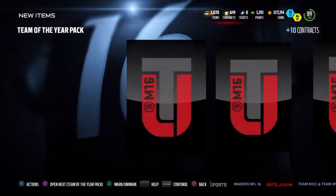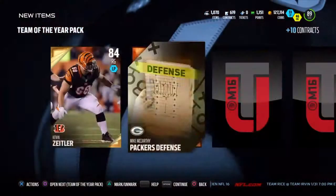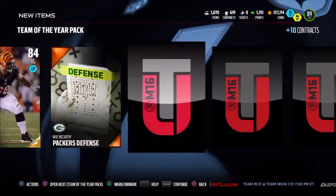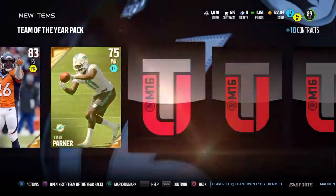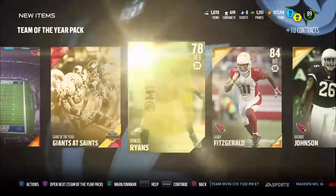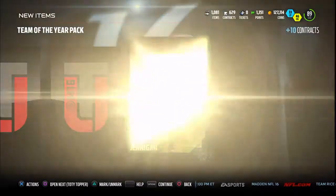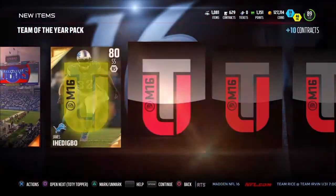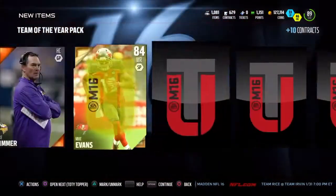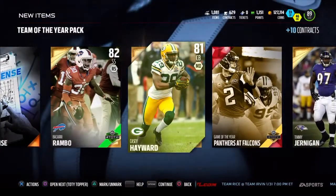Let's get into this next pack — hopefully we can get some more en fuego like the last couple times. Gold Larry Fitzgerald — not bad. Raheem Moore, Devontae Parker. Giants at Saints. The packs cooled down a little — they gave me some fire and then they were like, eh, let's not give them too much. Panthers at Falcons.